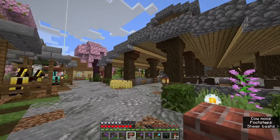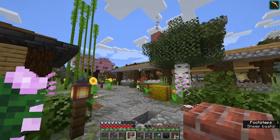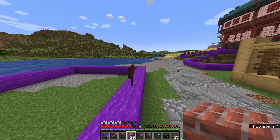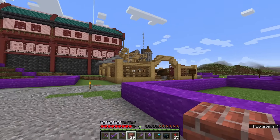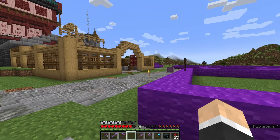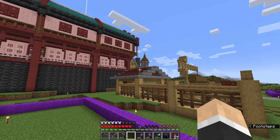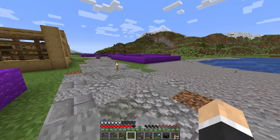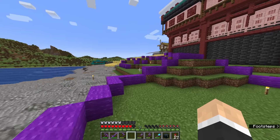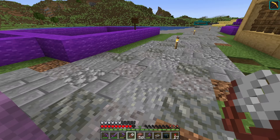We have built with bricks before, but they have pretty much been exclusive to chimneys — we have one on the barn and one on the windmill. So while this will be our first all-brick structure, it should fit in very nicely. Having already built it in creative, I've seen how it fits into the land and I think it works quite well. The red definitely matches with the red we have over here, and I have a stone brick outline so it all flows into this next region nicely. We have 50 bricks, enough to get us started.